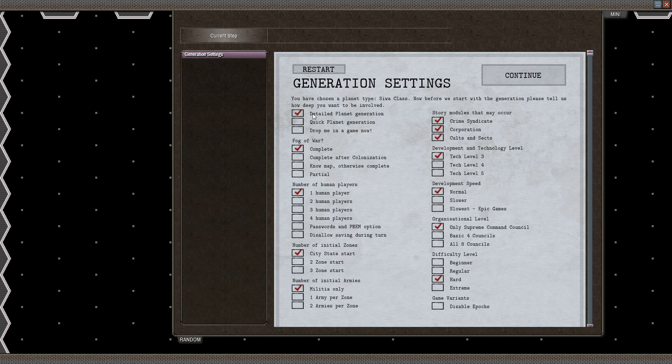Alright, generation. We're going to have detailed planet generation because I kind of want to show it off. We'll have complete fog of war, so I will have no idea where anything is — what the planet looks like, where my possible opponents are. We'll just have the one human player, that's me. We can have up to four human players with the play by email option. We'll have only a single zone at the start, and we'll start with only militia as the initial armies.